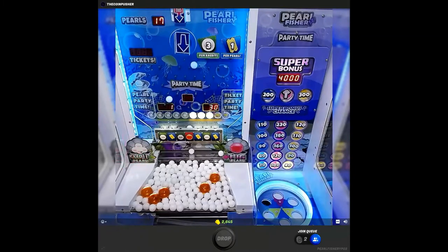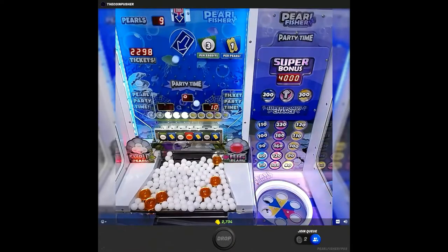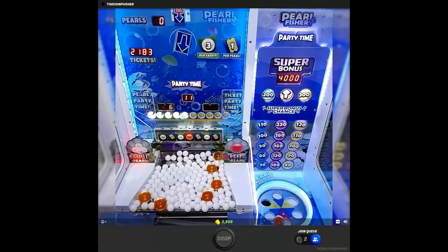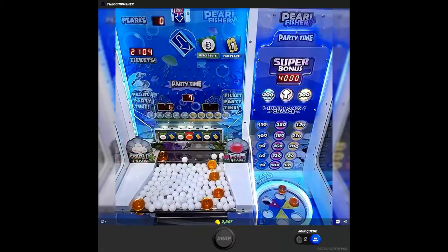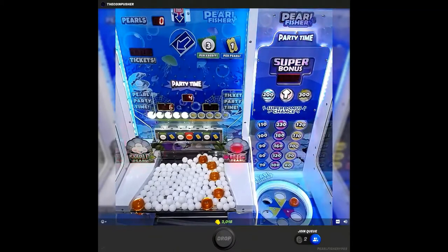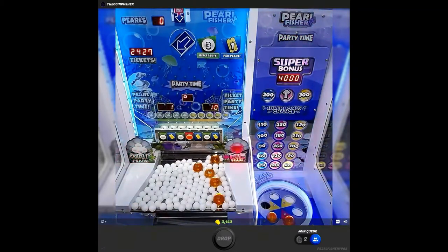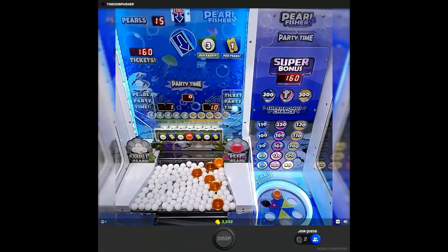Let's play a bit quicker to get that party time going one more time. We're going to get a couple of big pearls — two or three in a row. Party time again! Can we get a big pearl into the red? Oh, so close — it got stuck. Okay, 300 ticket bonus and another 200, so 500 tickets from that party time. And one in the red gives us 160 tickets.